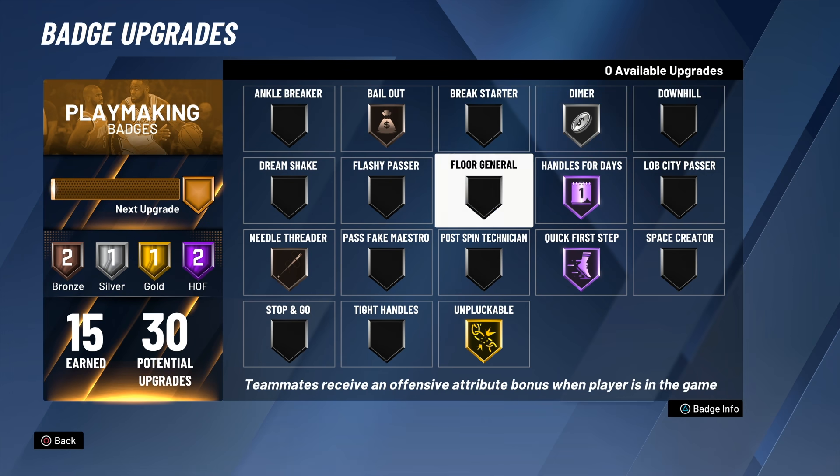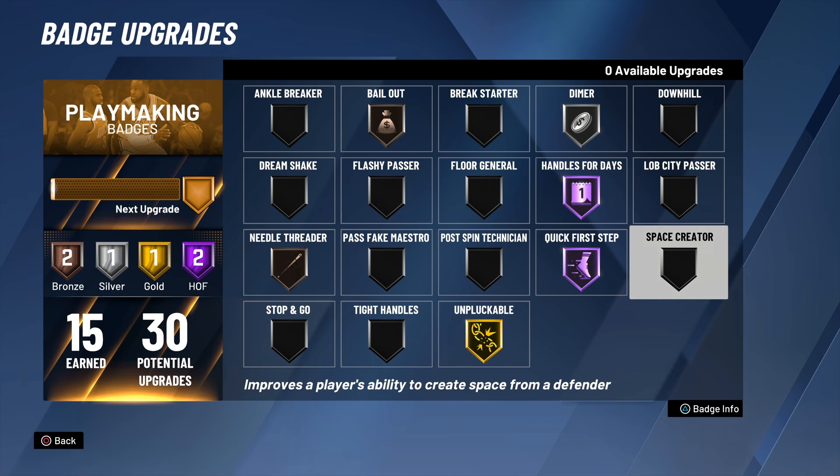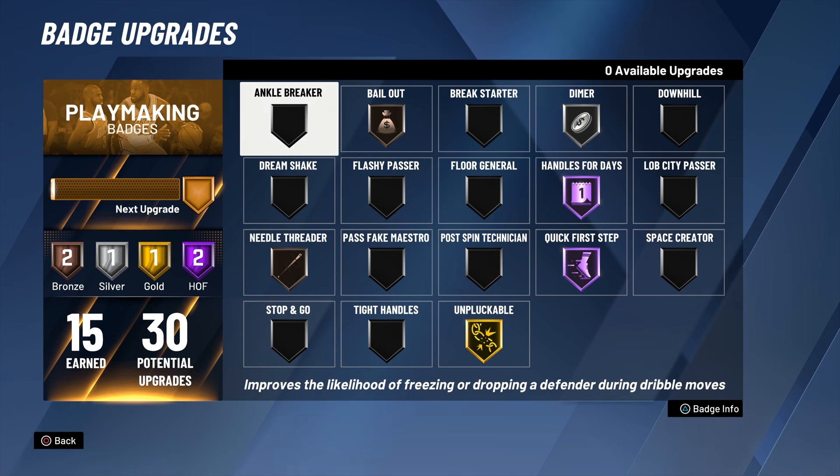So we've got 15 of 30. This is what we're rocking with right now — more so towards the ISO and the actual scoring side of it. Since we have handles for days, quick first step, unplugable. I'm going to throw on space crater, eventually ankle breaker as well, and see if we can get some nasty ankle breakers to get contact dunks afterwards.